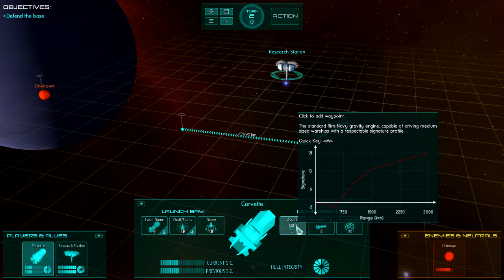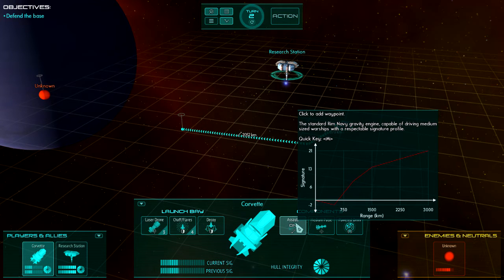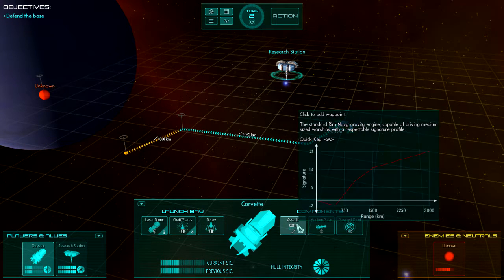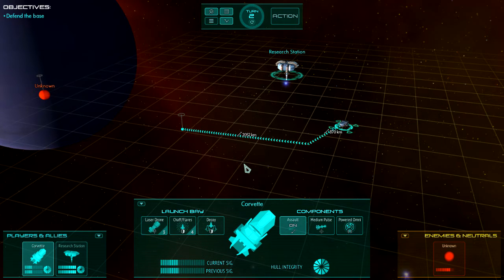For instance, with the engine: left-click to add a new waypoint, right-click the engine to delete a waypoint. You can also hit Backspace or Delete to delete a waypoint.